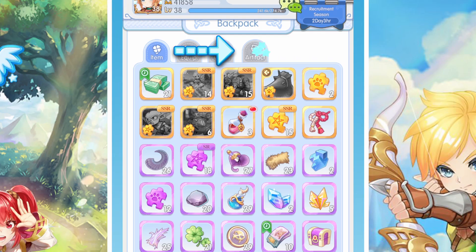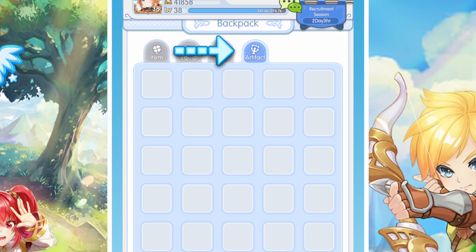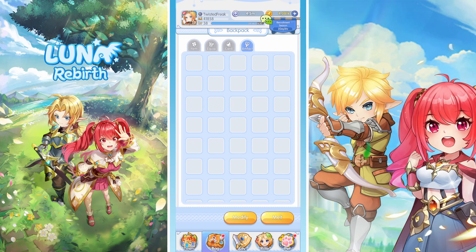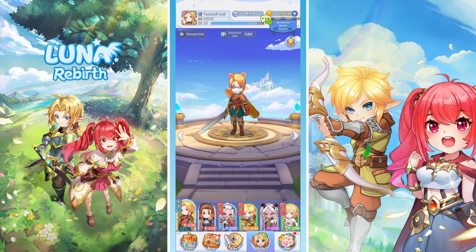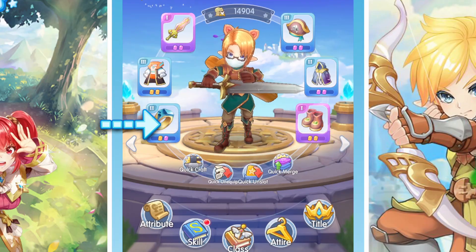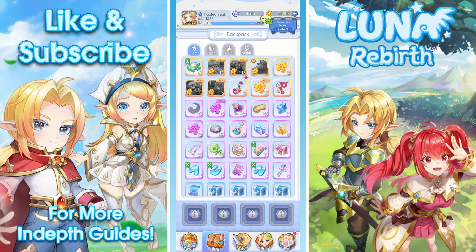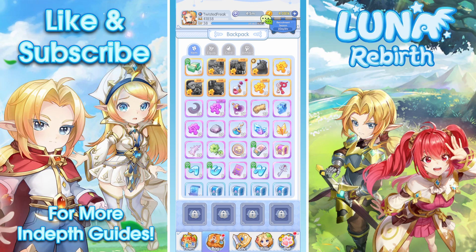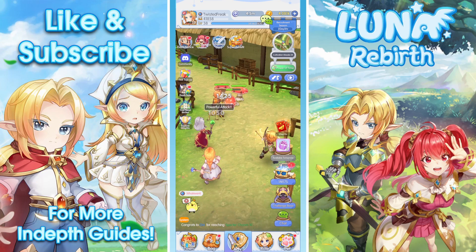The fourth slot is the artifact slot. I have not unlocked this yet — it's still quite a ways away in the game, over chapter 20 plus to get it, and I don't think anyone on the server has got that far. Looking at the character screen, the artifact slot actually unlocks at chapter 25, so it's still a long way off. When I do get to that I will do another video on it to show what the artifacts are actually like.